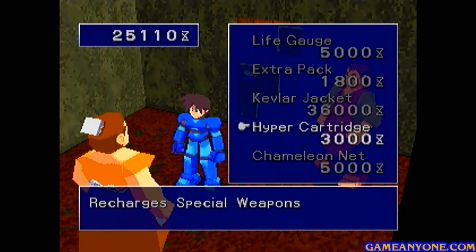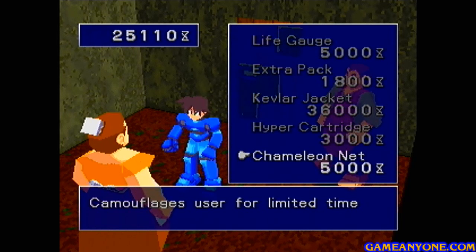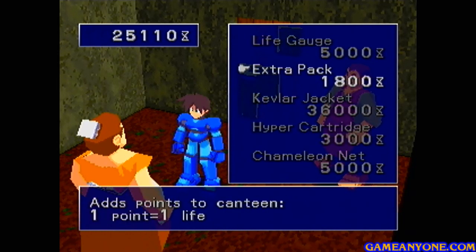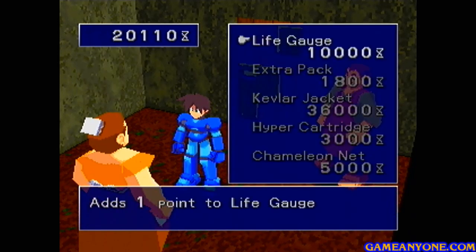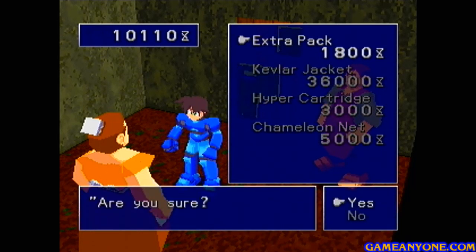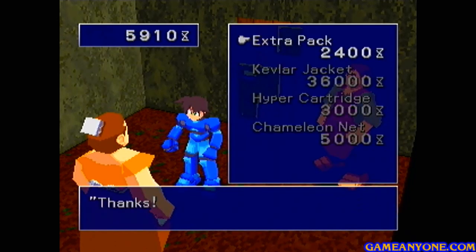There's also a few other things we can buy here. Now we can buy a hyper cartridge, which recharges our special weapons, or a chameleon net, which camouflages the user for a limited time — I have never used one of those before, so I'm not really planning on doing it now. While we have the money, let's go ahead and buy a few more life gauge segments. They start getting really expensive until eventually our health is maxed out already. I might as well also buy a few more extra packs — those will come in handy.